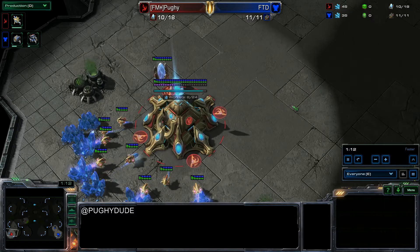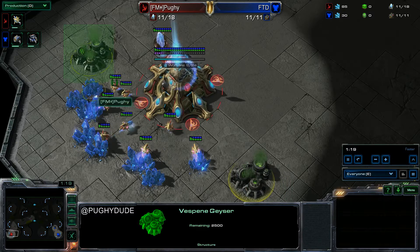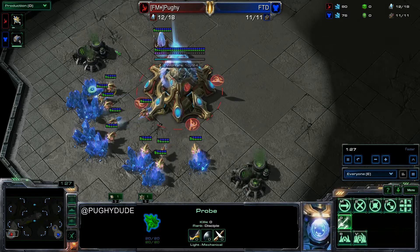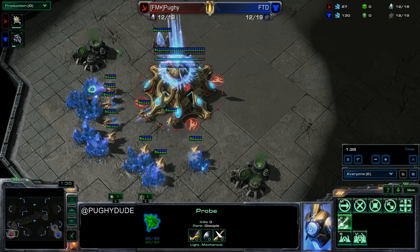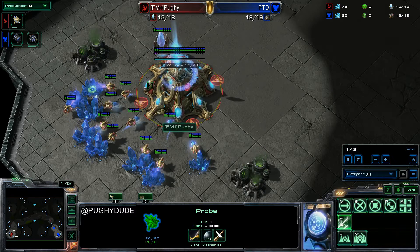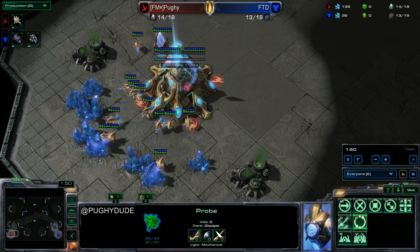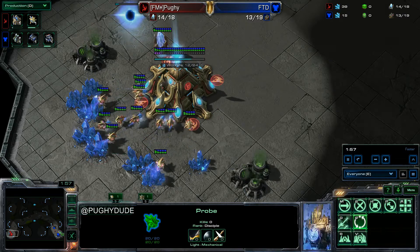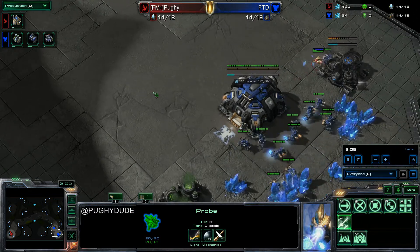Up until about two weeks ago I was doing the exact same build with two gas geysers instead of one. There is a very interesting trick that a lot of people are doing to get out faster tech these days in Heart of the Swarm, and there is a specific thing a lot of people might think you're absolutely nuts for not getting. I'm going to jump into the replay. It's a very standard little pressure opening with an expansion just a little bit later than the Terran's — about standard for a one gate expansion.